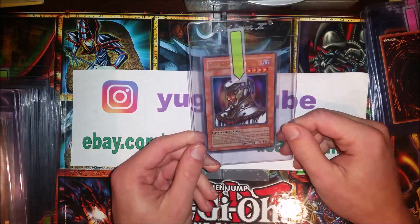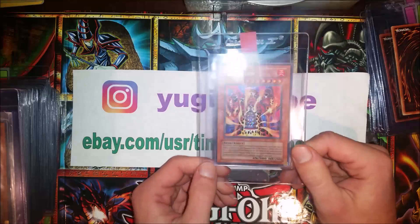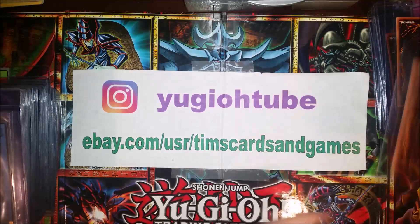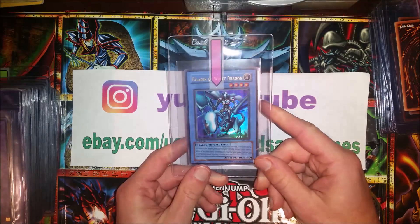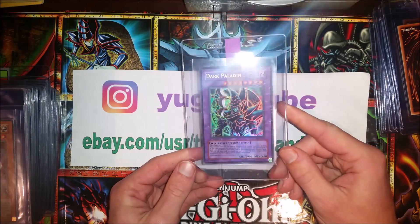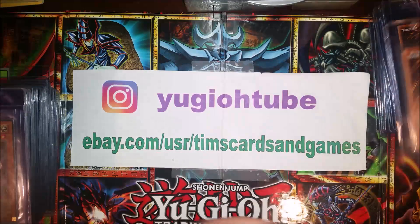Pharaonic Guardian first edition: Great Dezard, Ultra. And of course the secret rare Lava Golem — burn decks. Exodia Necros, Dark Crisis first edition. Paladin of White Dragon, Magician's Force first edition. And of course this is the big boy — Dark Paladin first edition. A non-corrected art, the error artwork. But this card, if this doesn't get a 10, I'm gonna be annoyed. Because that looks like a BGS Pristine to be honest with you.